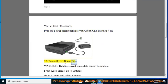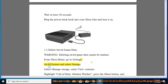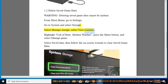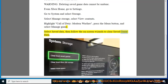Step 1.2: Delete Saved Game Data. Warning — deleting saved game data cannot be undone. From Xbox Home, go to Settings. Go to System and select Storage. Select Manage Storage, then select View Contents. Highlight Call of Duty Modern Warfare, press the Menu button, and select Manage Game. Select Saved Data, then follow the on-screen wizards to clear saved game data.